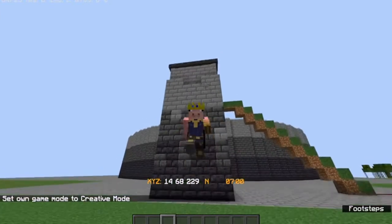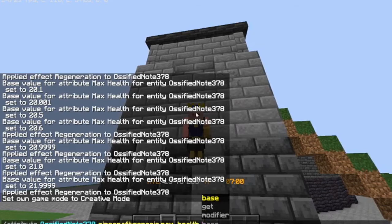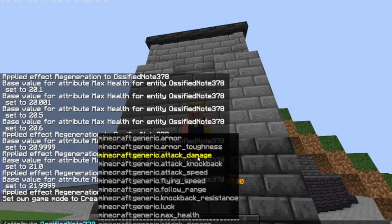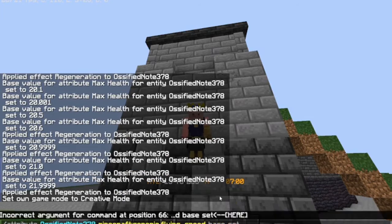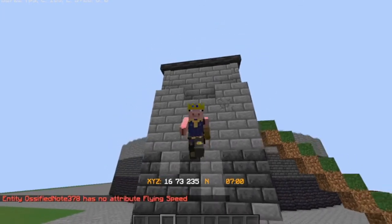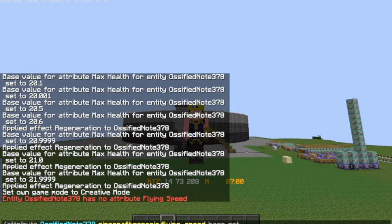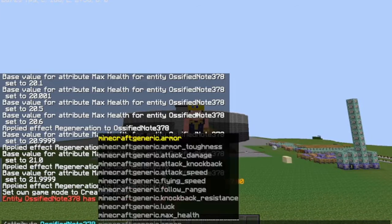The main three that you're going to set would be attack damage, attack speed, and max health. Those are most. Then flying speed, base set. The knockback one — I don't know how to get that. You could always look it up. I'm just focusing on the big three: damage, speed... you know what? Let's look at knockback resistance.